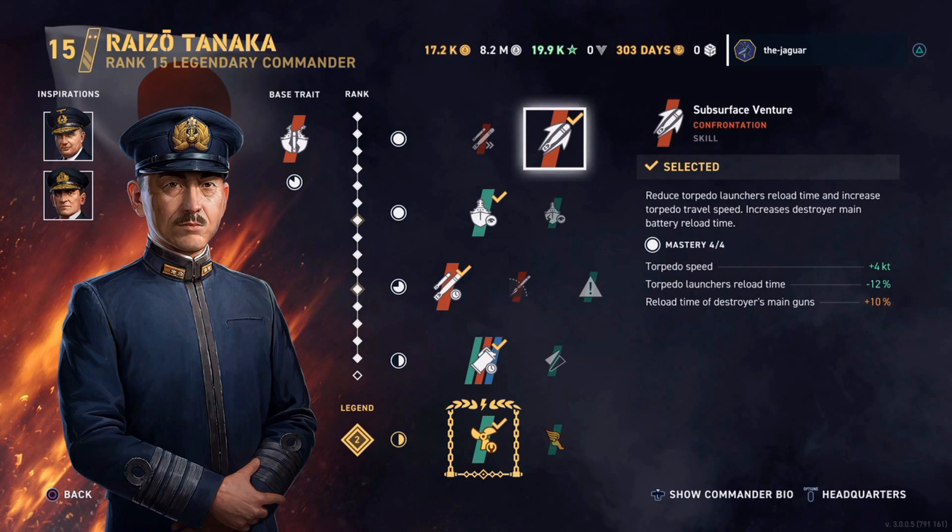As far as the skills, the first skill is Subsurface Venture — it reduces torpedo launcher reload time and increases torpedo travel speed, and it also increases the main battery reload time, which I don't really care about much. I'm mostly using destroyers for torpedo damage, not really gunship usage. I'm mostly torpedo launching, so reducing the torpedo launcher's reload time is a main concern, as well as concealment. So that's why I've configured my commander to be able to do both of those.